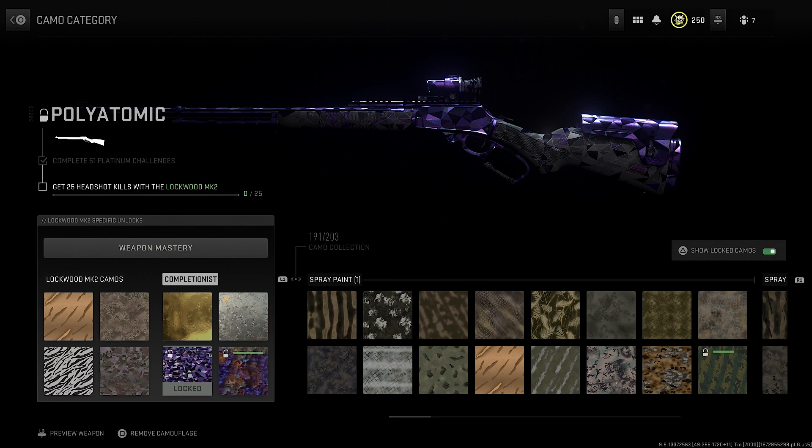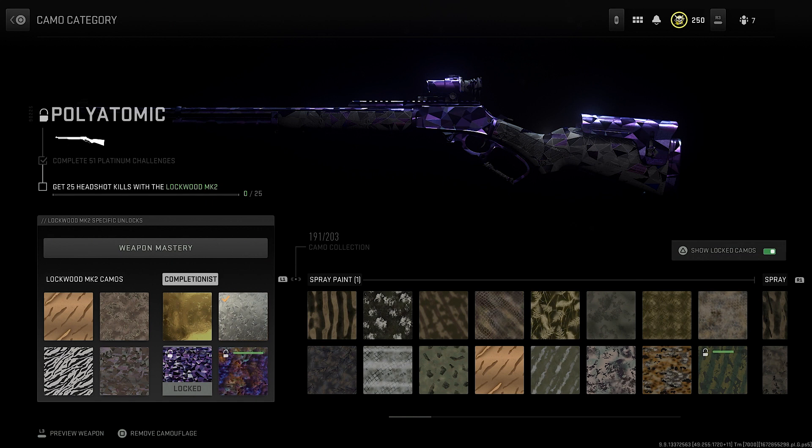I kind of want to make it special, this unlock, but I don't know if I have it in me to do anything. So the plan is go in and get 24 headshots inside of normal multiplayer. And then for the last headshot, I'm going to try out DMZ. That's probably not gonna go very well. And then I'm probably going to try out maybe getting a 360 no-scope headshot, just something special. Or if everything is just going to hell, I'm just going to get the headshot randomly just to unlock this damn camo.